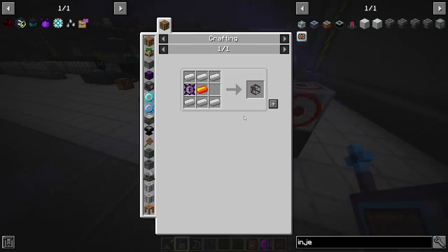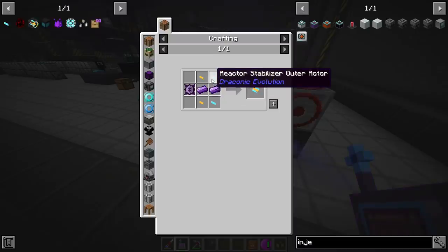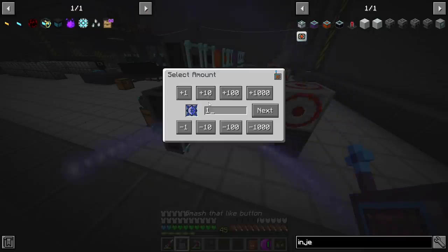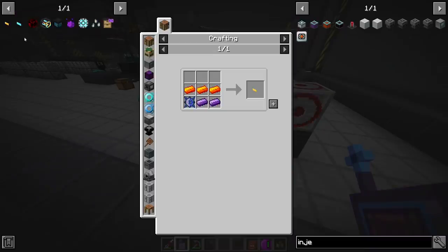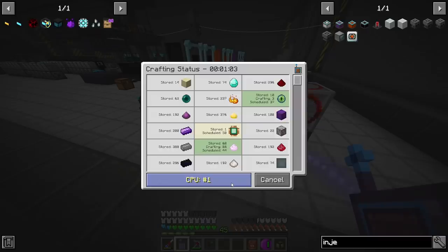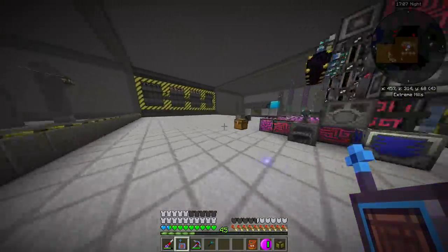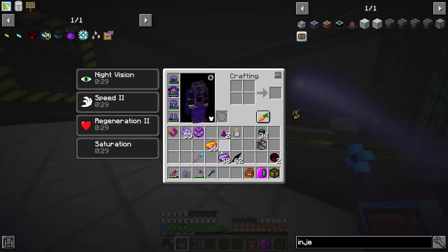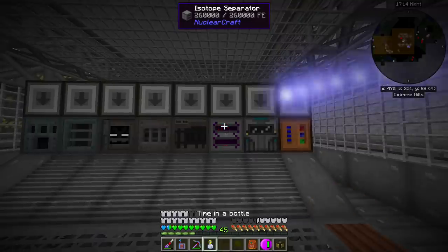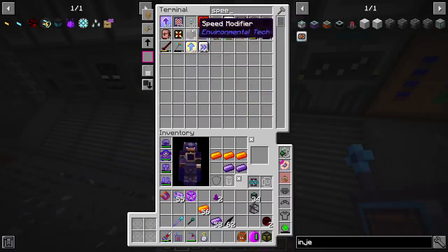The next step is a bit more interesting. We need these two components but I'm out of cores, so I'll order up about 50. Hopefully it can make the cores while we're making the solars since there's some overlap between machines. I'm gonna speed up this machine because I think it's the bottleneck for making cores.